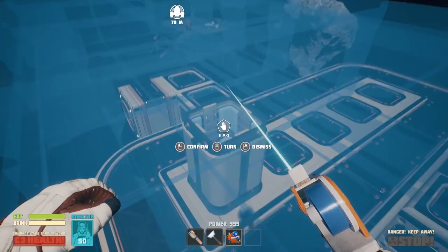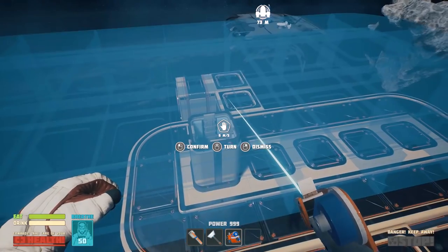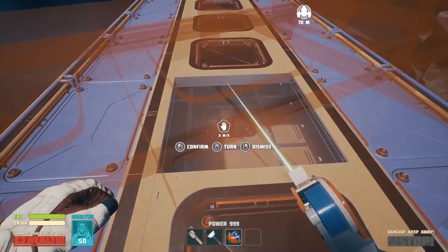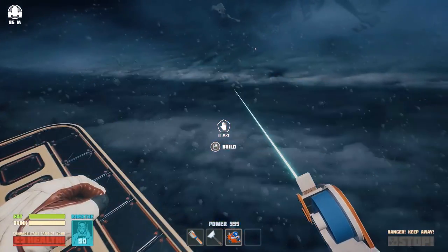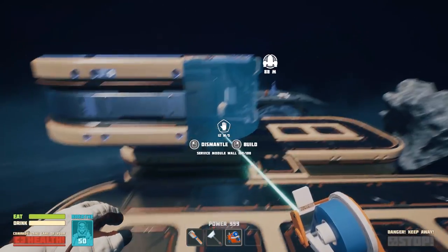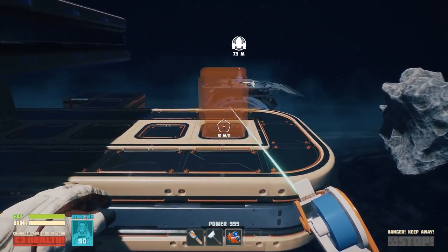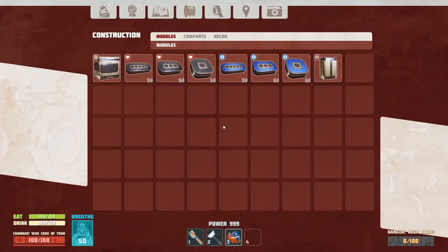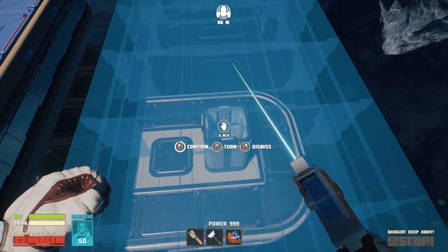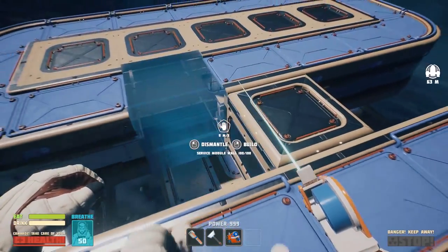Can we do a service module on top? Oh, we totally can — it looks like it wants to center it though. Let's just center it and put it like this. Let's dismantle the other one. So we have a service deal there. Let's do another tube and put it right here, and then another large service module right here like this.